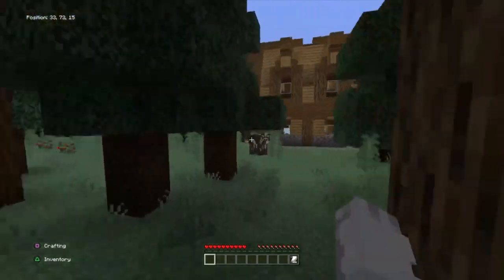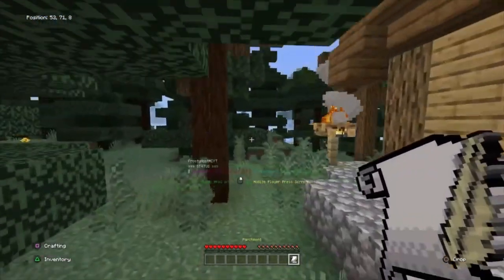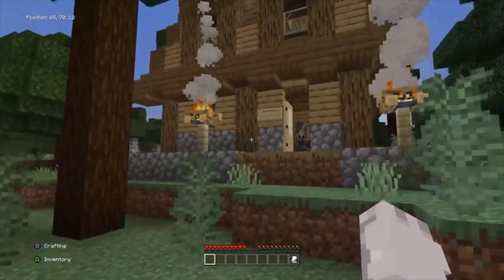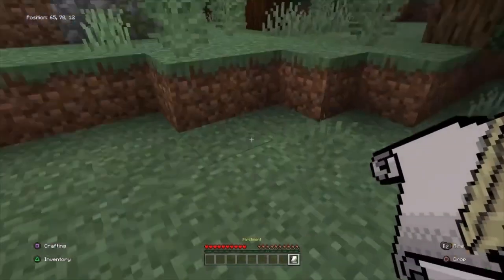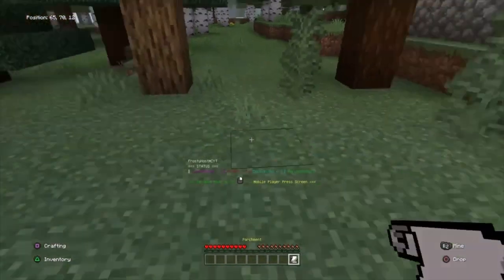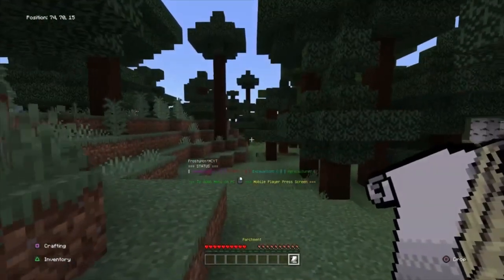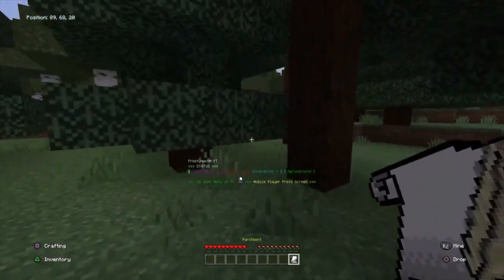My alley's still following me. So when you take your parchment, you can see it tells you lumberjacks — zero, miners — zero, excavation — zero, agriculture — zero. You would press down on it to open up the menu.